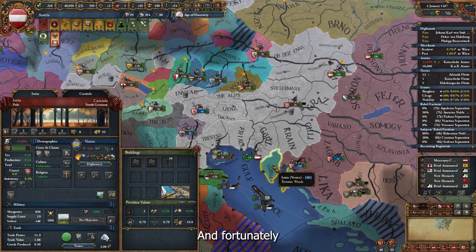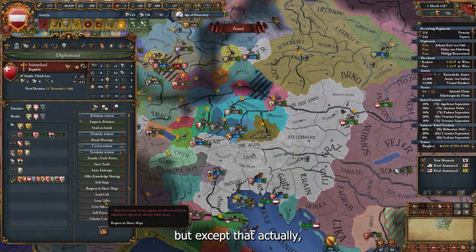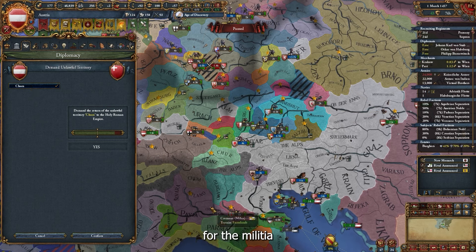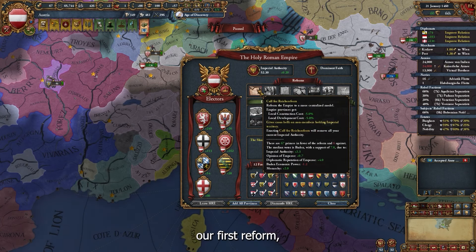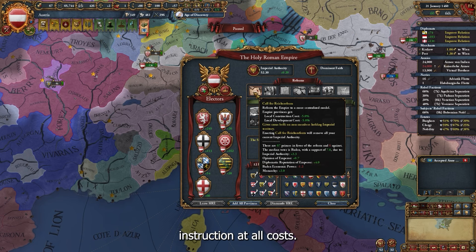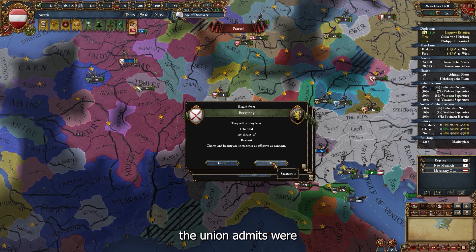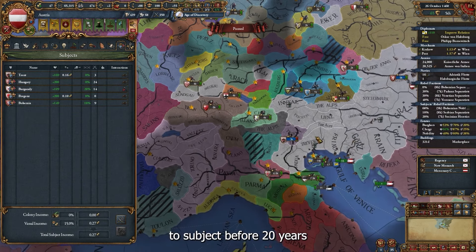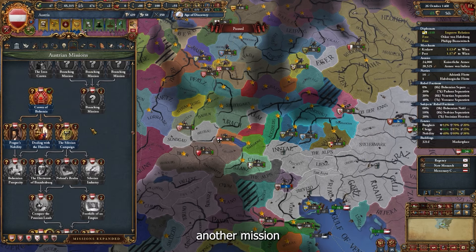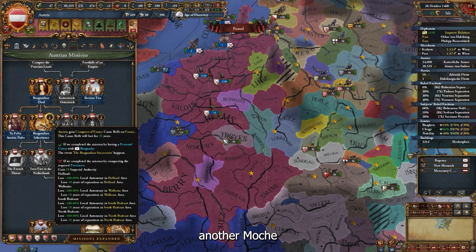I'm going to destroy this army and core these lands. I couldn't take this particular land but that's okay — Milan is calling us for a war and I accept. I can get this territory back through Milan since it will look nice on the map. We complete our first government reform, which grants us construction and development bonuses. And yes — this is the moment I was waiting for: personal union with Burgundy! That means we have three personal unions and two subjects before the 20-year mark. We also complete the mission named 'Burgundy Deal' and get a bunch of claims.